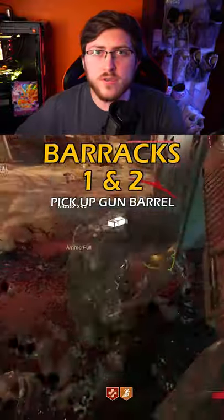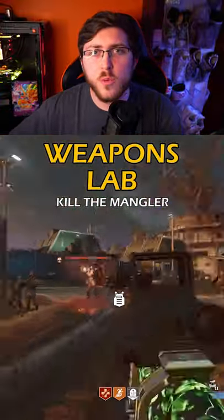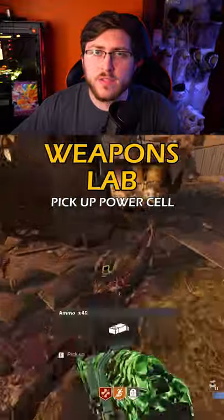After you kill it, it should drop the barrel to the gun. When the first mangler spawns, you're going to want to kill it, and after you do kill it, it should drop an uncharged power cell.